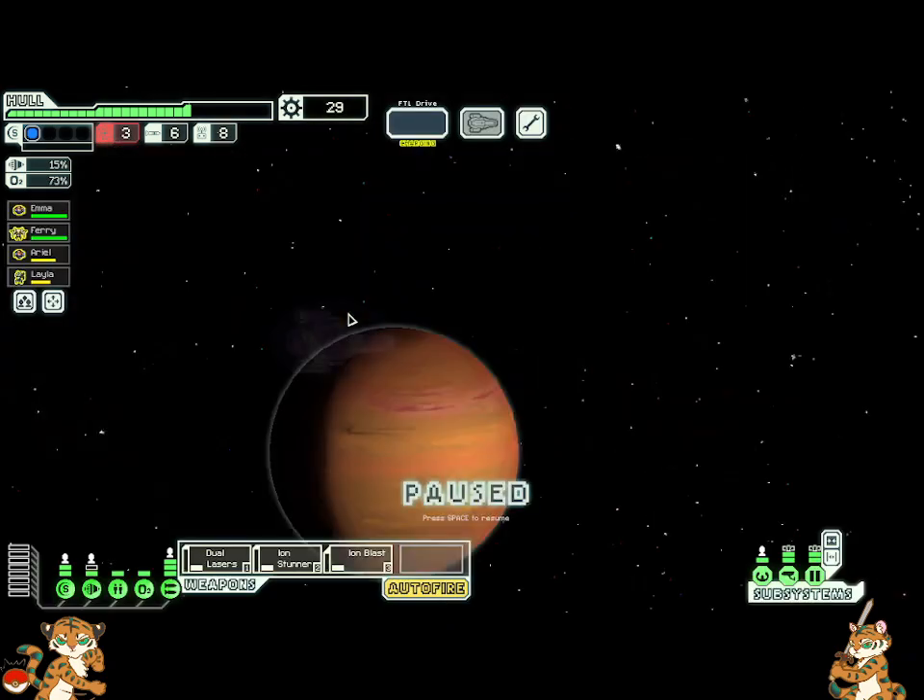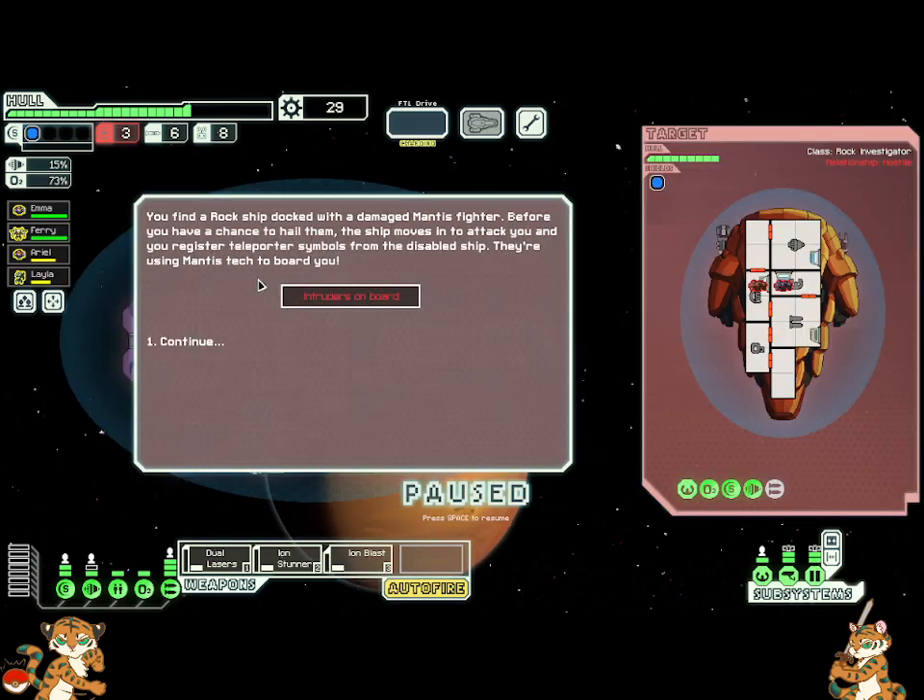Onwards. You find a rock ship docked with a damaged mantis freighter. Before you have a chance to hail them, the ship moves into attack, and you register teleporter signals from a disabled ship. They're using mantis tech to board you. Continue.